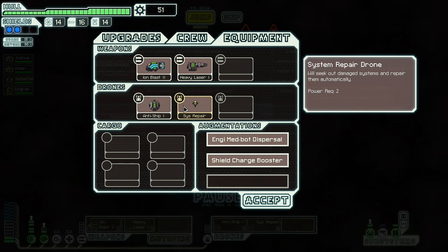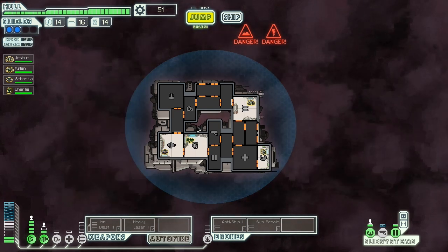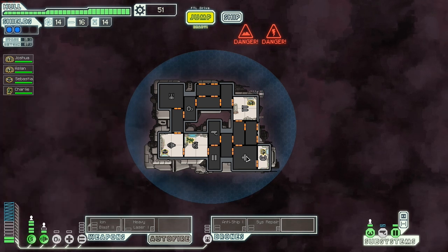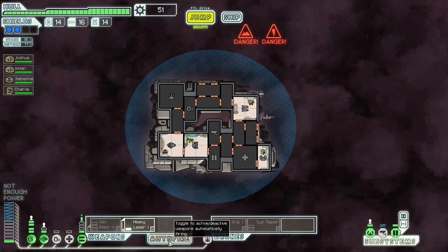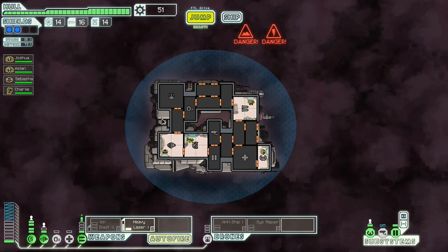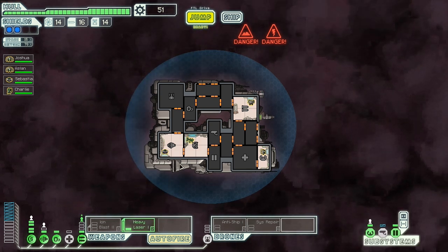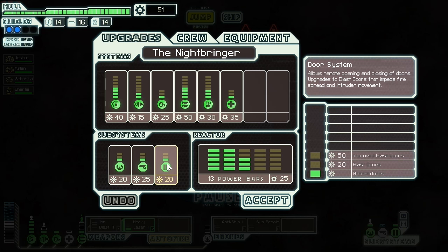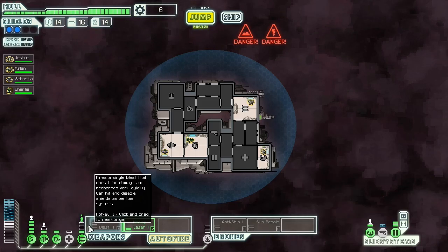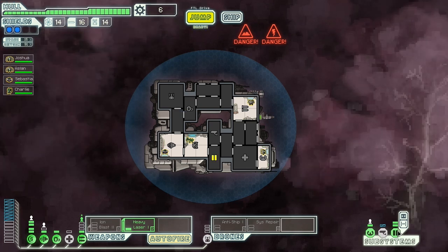I didn't want a system repair drone, but I suppose it's useful to have just in case. It'll seek out damaged systems and repair them automatically — quite useful if the oxygen goes or something. Adjusting microphone — if everyone's stuck in the med bay and I need to send someone in, yeah, perfect. Now I've got the money — so, shall I buy that or shall I upgrade doors first? Both done — don't even think about it. So now I've got an extra power to power the med bay, so we've got healing at all times. And I've upgraded the doors.